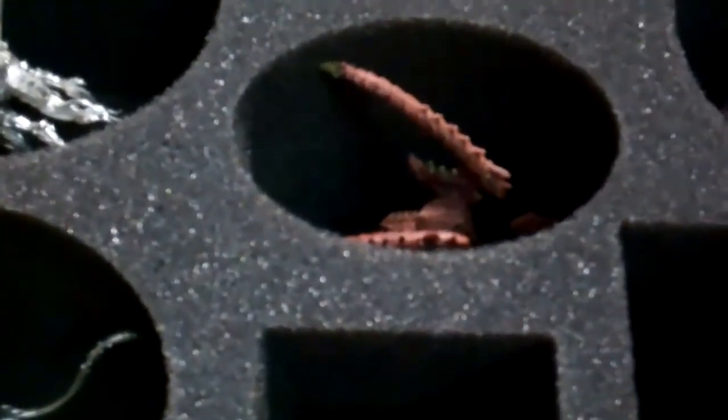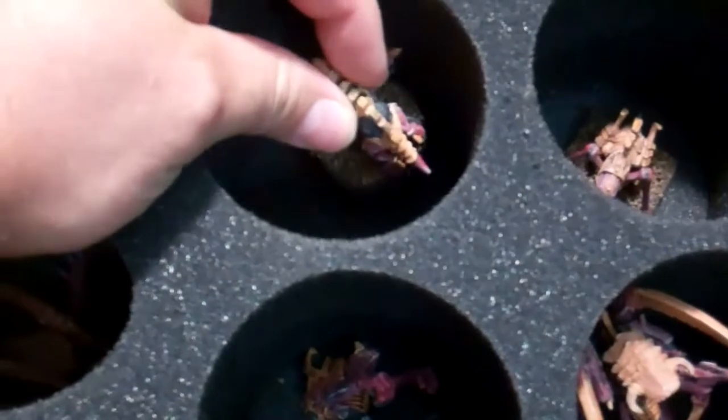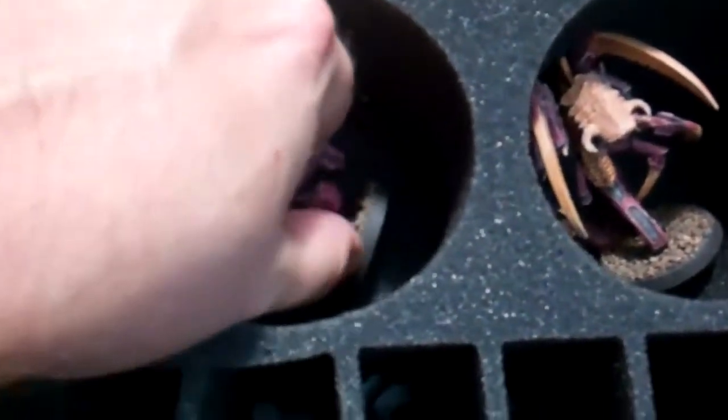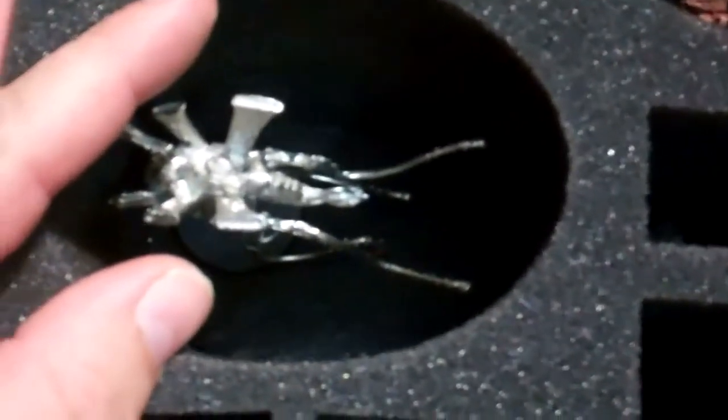Here's another custom tray where I just took measurements — height, width, and size — on the models I had. I've got the Venomthropes in there in an oval, my Lictors in an oval. I only have two Lictors but there's a third oval if I want it. For the Biovores I have the old ones, but these circles will fit the new ones if I ever replace them. There's also an old metal Zoanthrope in a circle. I have a lot of Ripper Swarms from various kits, so wherever I had extra room in these custom trays I just added slots for Rippers — taking advantage of the depth needed for the other figures.